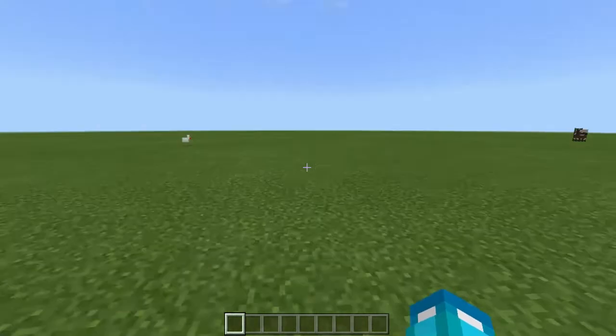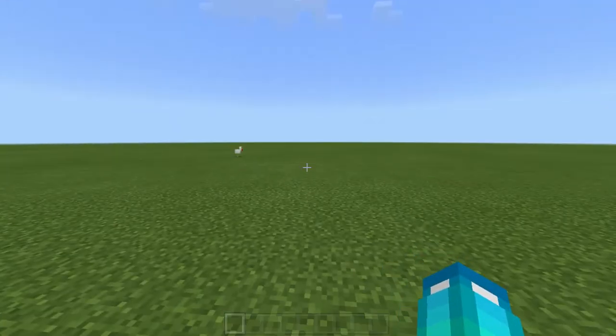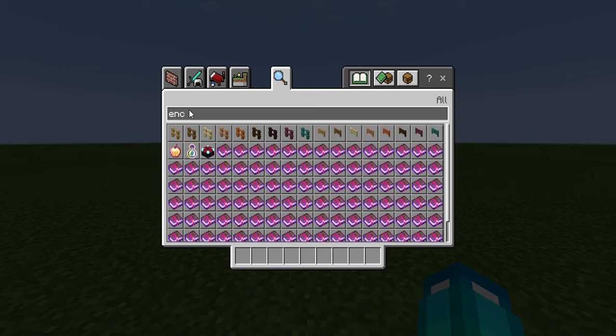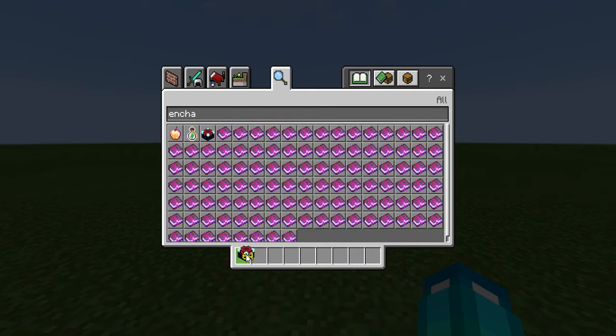So we're going to do this in your world. We're going to just go to the search bar — we want to search enchanting table — and we're going to get that.